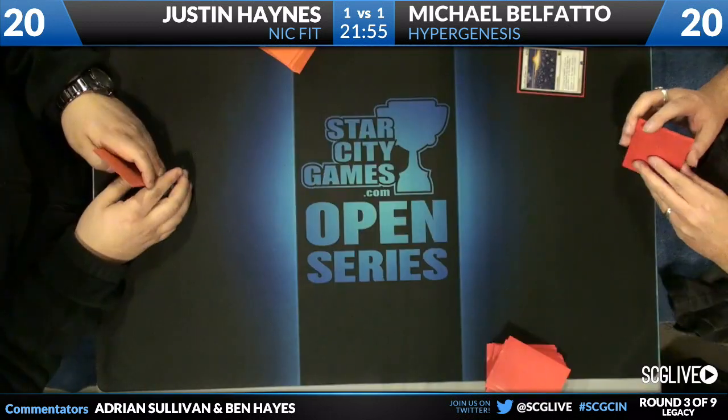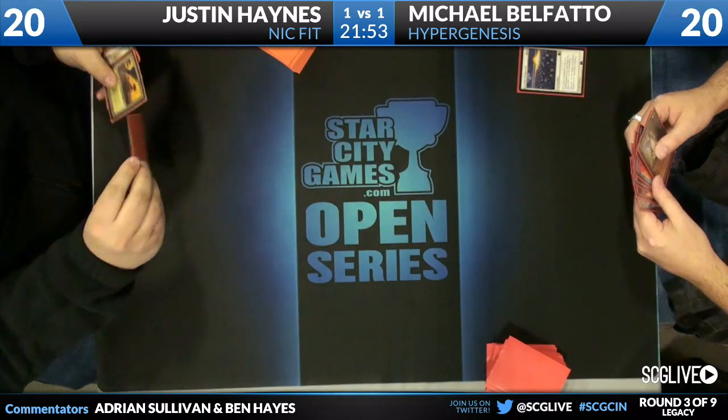One of the cards that Justin Haynes is hoping to get in his opening hand is definitely Oblivion Ring. One of the awesome things about Oblivion Ring — for a lot of cards the Hyper Genesis chain, one of the problems with trying to fight against it is unfortunately you can't do cards like Clone to copy and get rid of, because he does have Phyrexian Metamorph, to copy and get rid of cards coming into play. Oh — Ley Line, turn zero.